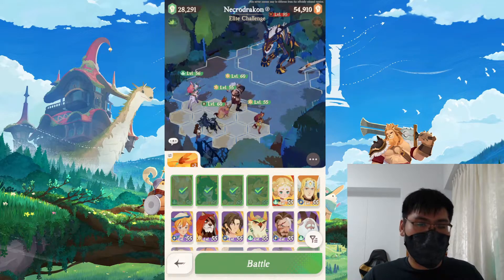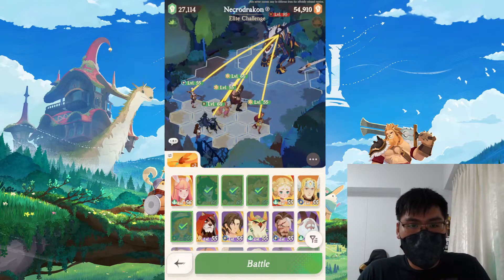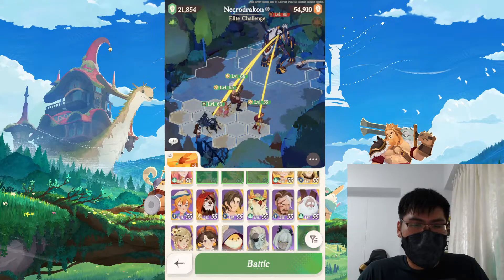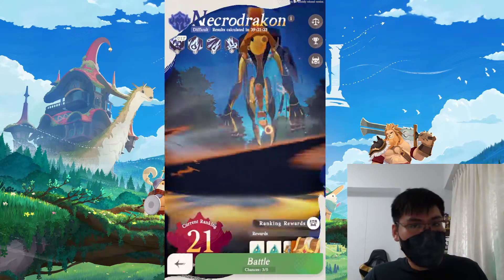Sometimes if I feel I don't need to survive as well, I'll throw in Lyka to jam in more damage. Lyka has a haste buff, defense reduction, and attack speed buff — really good for pushing out early damage before you die. If you have another hyper carry, Marilee is also pretty good, but she's not as strong in the early game and her lower ranking means she won't do as well in CBT.